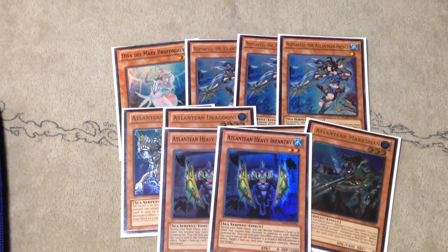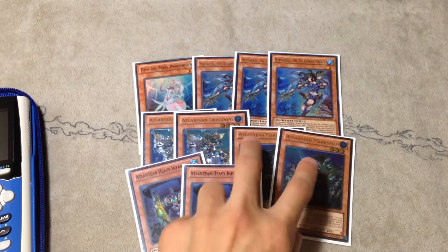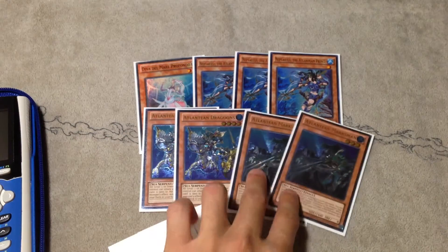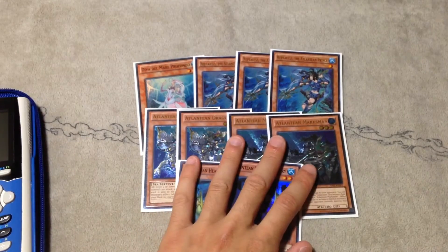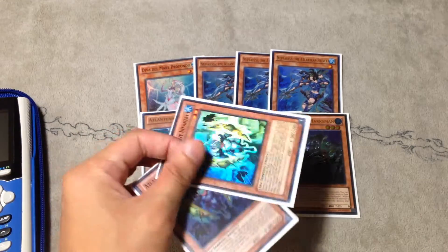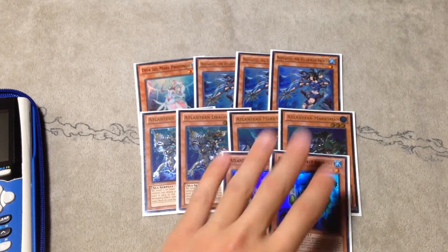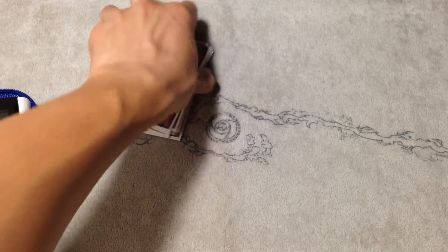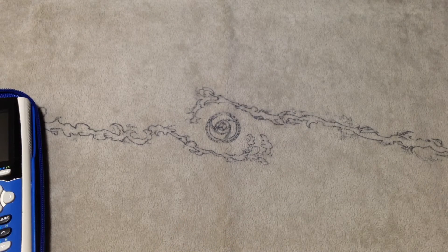I saw one deck profile where a guy played no Marksmans. I kind of understand why, because this format is not really heavily reliant on back row. But the thing is, Clé Demise and Counter Fairies is such a problem. Plus, Atlanteans are plus 1s, so you do want to utilize those. Marksmans and Infantries simplify the game state, which helps out your OTKs. So double Infantry and double Marksman is pretty good. I've never found the need to cut them.